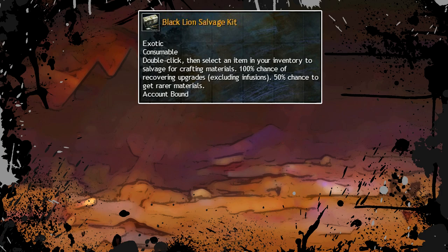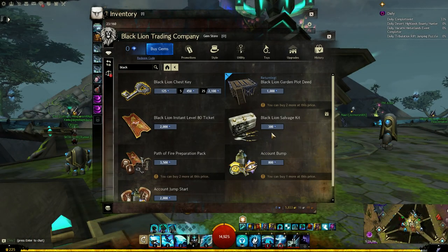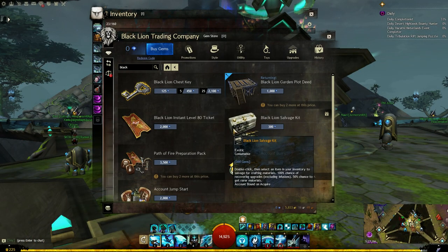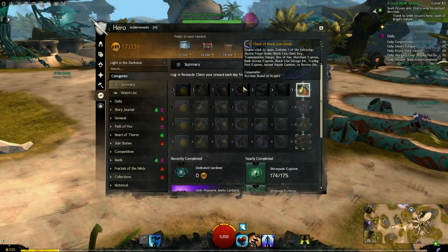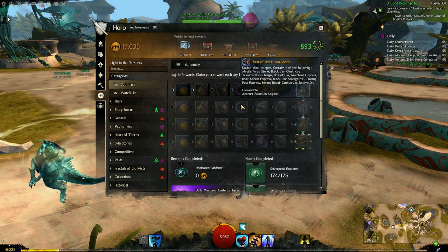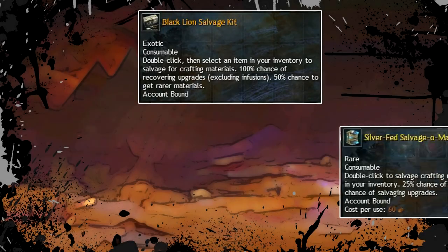The Black Lion Salvage Kit has a 50% chance at rarer materials, doesn't salvage your rune or sigil on the item, and will also return the rune or sigil to the player. In order to purchase this, it costs 300 gems, or you can buy it for 3 Black Lion statuettes, or found for free from the monthly login reward chest of the Black Lion goods.